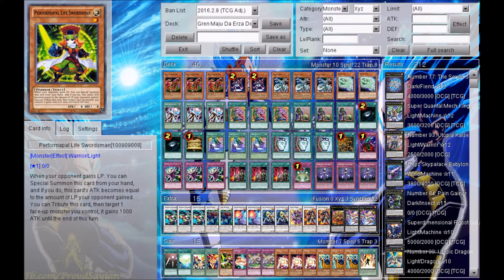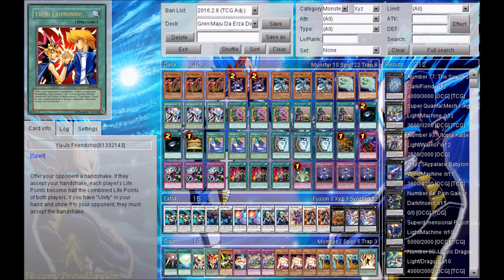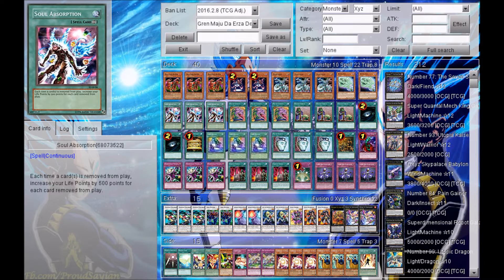And in case banishing cards doesn't work, I also have a secondary plan that revolves around Performapal Life Swordsman. This card's effect reads: when your opponent gains a life point, you can special summon this card from your hand, and its attack becomes equal to the amount of life points your opponent gained. So what we're going to try to do is get your opponent to have a lot of life points so that you can basically one-shot them with this card. You can feed them life points with Gift Card, Ancient Leaf, and Yuujo Friendship, which can go in great combination with Soul Absorption and Pot of Cupidity.